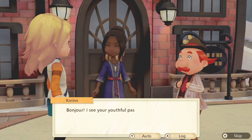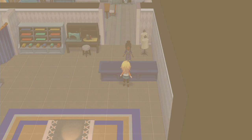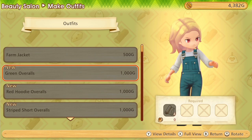Once you do that, the next day you'll get a cutscene with Karina and the mayor about how her business has opened up. After that cutscene, you can go into the new beauty salon and talk with her during business hours to see all the outfits she can make for you. If you scroll down to the bottom of that list, you'll see all of the DLC and the digital pre-order outfits available to you.